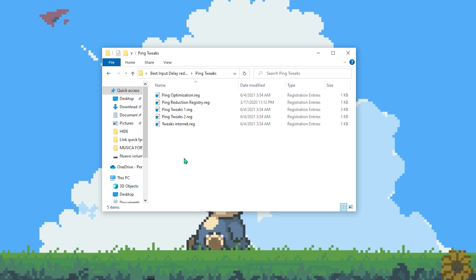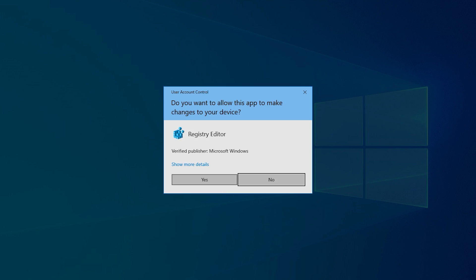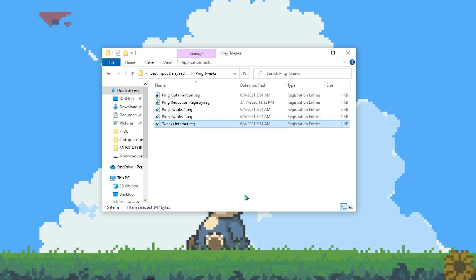Now go to the next folder, which is the Ping Tweaks. Open this folder and activate all of the tweaks. As you can see, we're done with the ping tweaks — that was really quick.